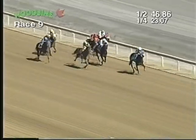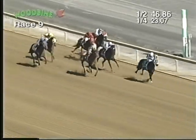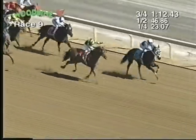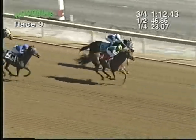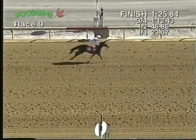Master Stewart to the inside, Running West, and to the outside is Eastern Warlord. Master Stewart's trying to get to Very Professional over the final sixteenth. Master Stewart on the outside takes over fifty yards from the line, and Master Stewart wins it going away! Eastern Warlord second, Very Professional third, Twisting by the Pool fourth.